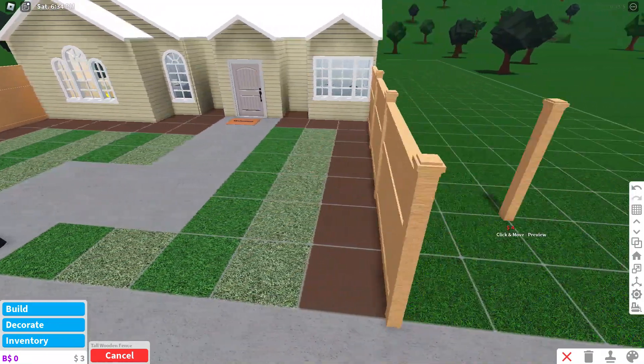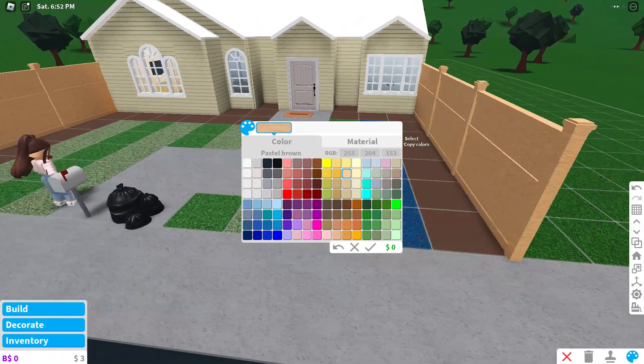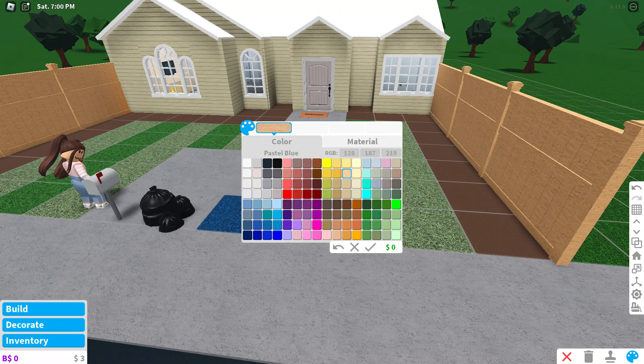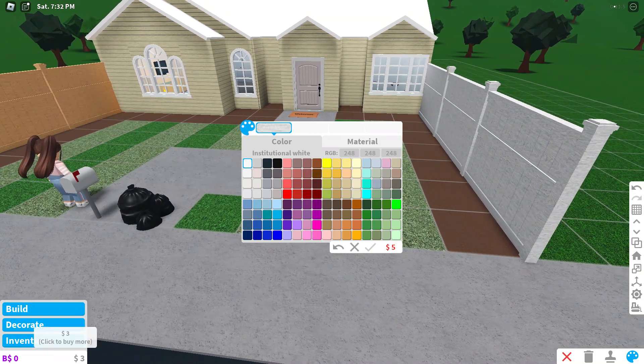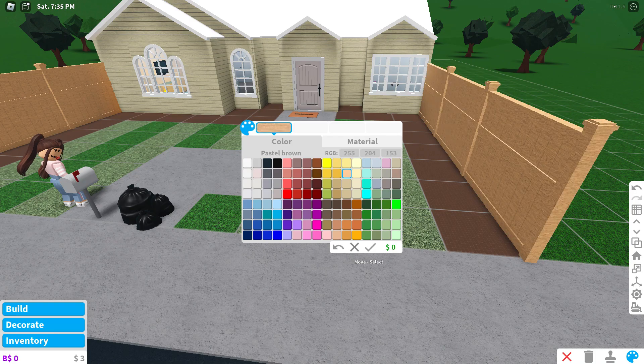Let's color it in now. I'm probably going to do like a white - that's good. Wait, I only have three dollars left! How do I have only three dollars? What - oh, that's sad.